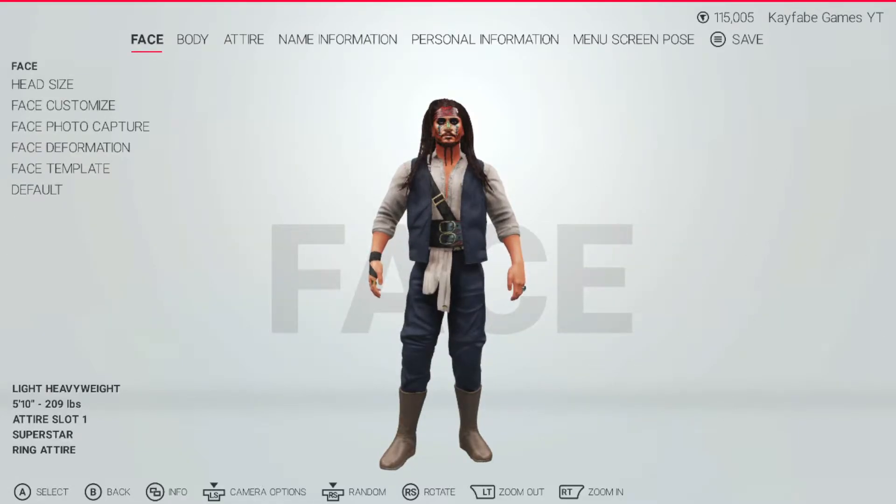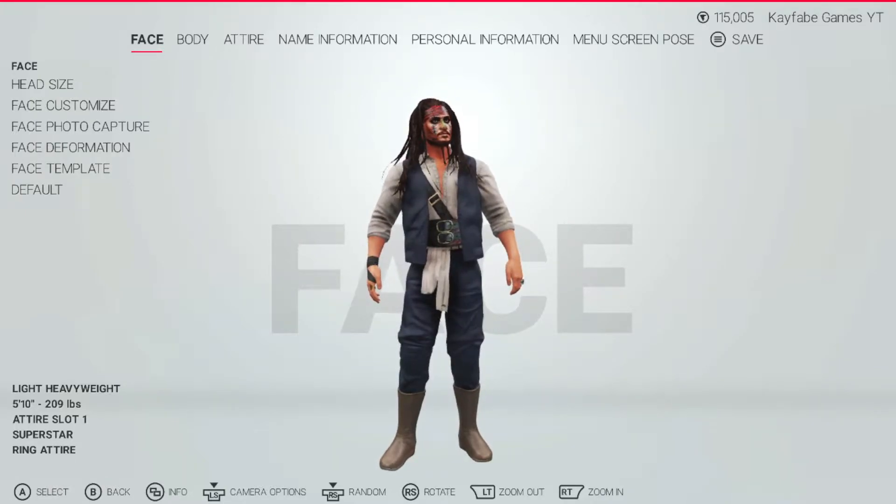First is his height. I made him 5'10" and 209 pounds. I didn't want him to be a cruiserweight, so I made him 209, which is a little bit more than the cruiserweight weight.